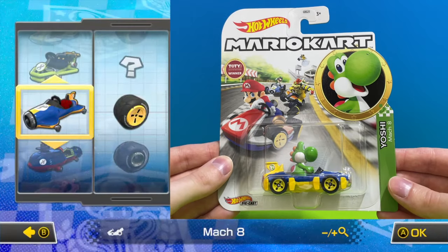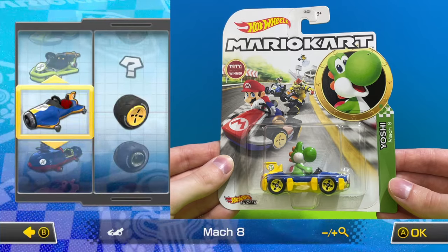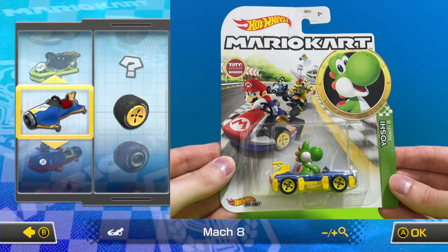We've seen this go kart, we've seen this character, but this time it is green Yoshi driving the blue Mach 8 with yellow standard wheels.